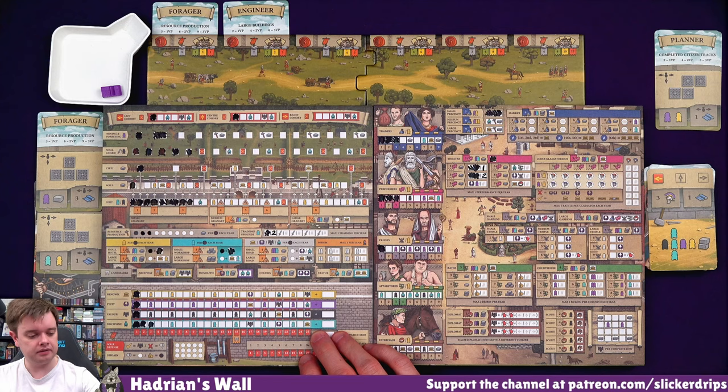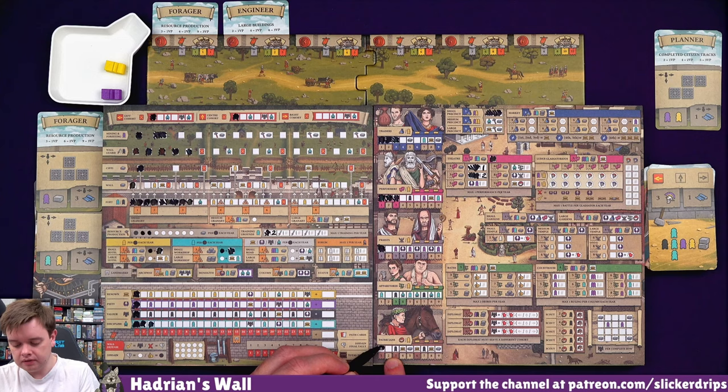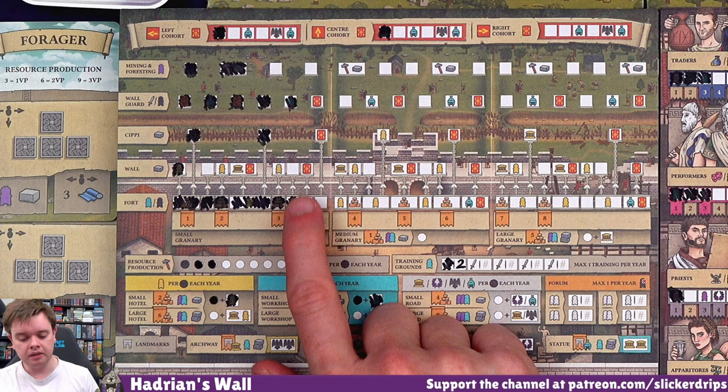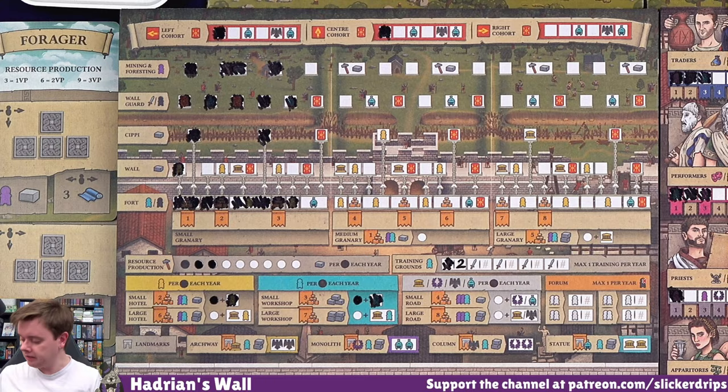Being on the fort there gets me another civilian. I can get a resource which isn't really going to help. Let's go on the patricians track here and get a resource. And then I'm going to spend it immediately on the Sippy. So that used my citizen. Because then I'm one space away next time from getting another cohort, and up there I am as well. And then my servant's just going to go at the top here. That's the end of the year.